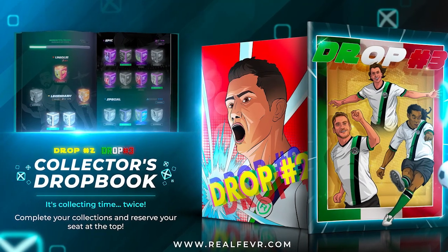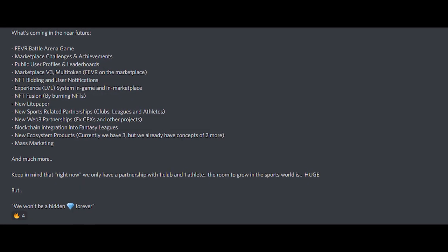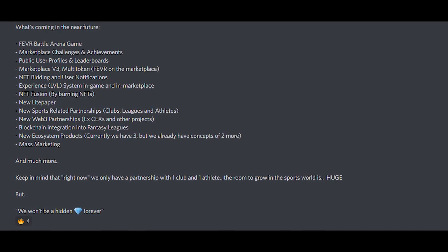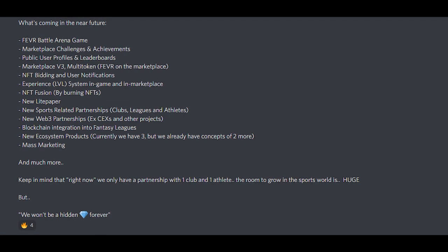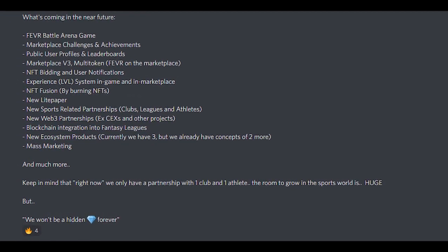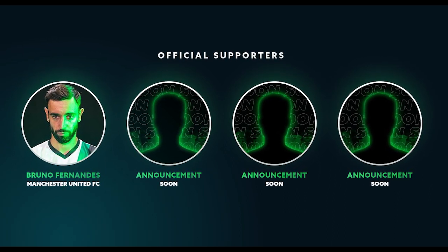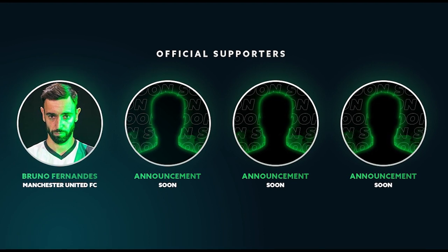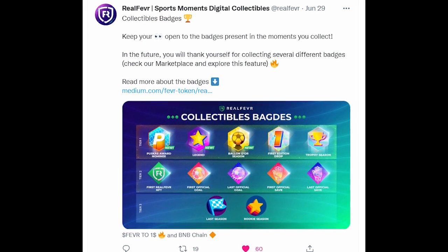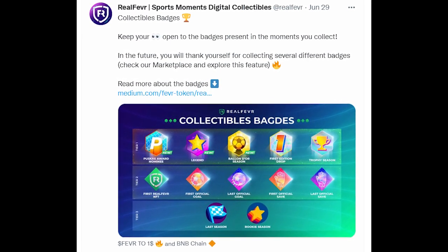I'd like to mention some more features that are also coming: Marketplace version 3, which is multi-token and allows you to buy moments with Fever; NFT bidding and user notifications; an experience and level system in-game and in the marketplace; a new light paper; a new sports-related partnership, which could be club leagues and athletes; new Web3 partnerships, which could be central exchanges and other projects; blockchain integration into fantasy leagues; new ecosystem products; mass marketing; and they say much more.